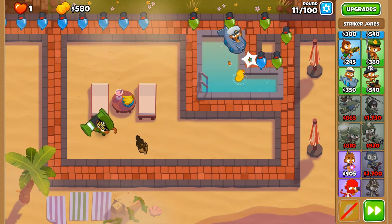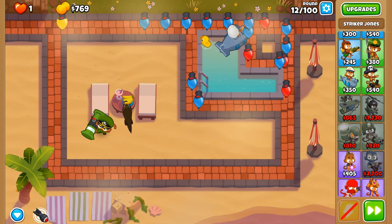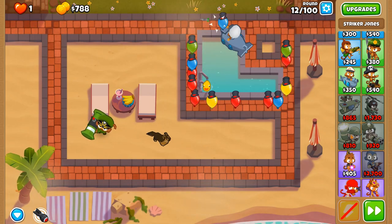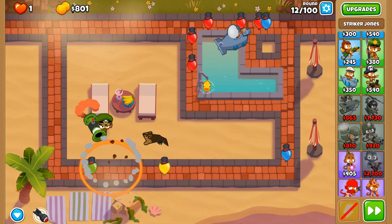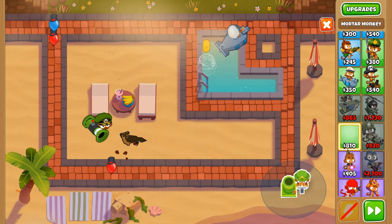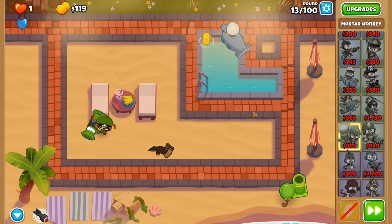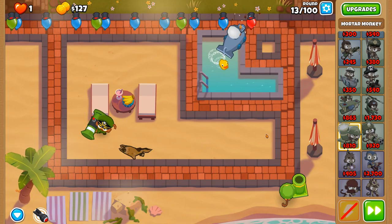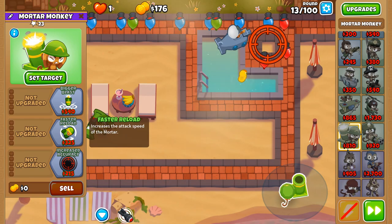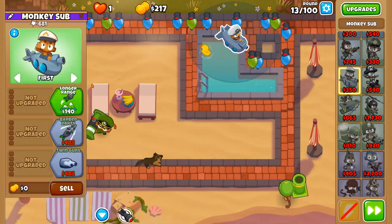By the end of round 12 we'll be able to deploy our explodey boy mortar monkey. There we go — 806. We'll put it in a prime position down there. Now that it can start popping, we're going to go towards the 020 mortar monkey, then 120, then we're going to think about getting some submersion support.